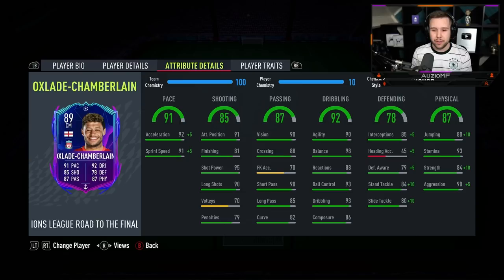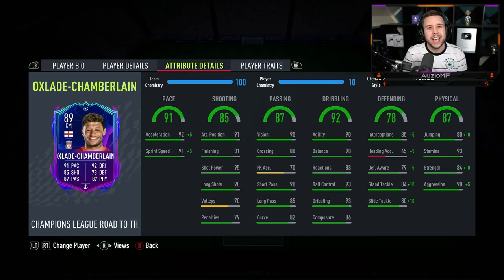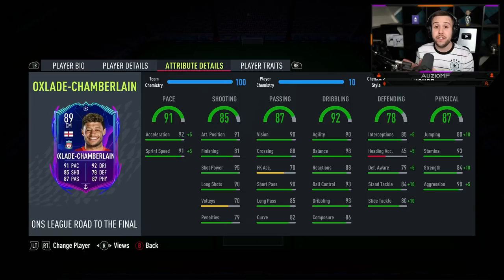When it comes down to the chem stall, the Anchor chem stall is what I decided to go for. You could go for a Shadow chem stall on this card if you want to max out his pace, but I feel like the pace with the Anchor chem stall is more than enough for a midfielder. You've got 97 acceleration and 96 sprint speed, so the Anchor is the way to go. We're looking at 94 strength and 95 aggression with it — those physicals are really nice to have in that midfield.